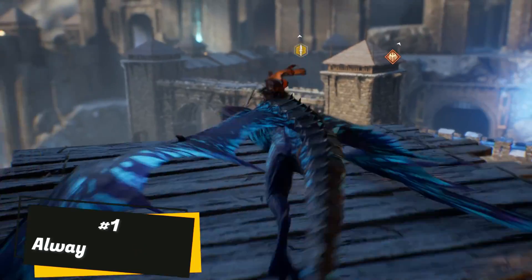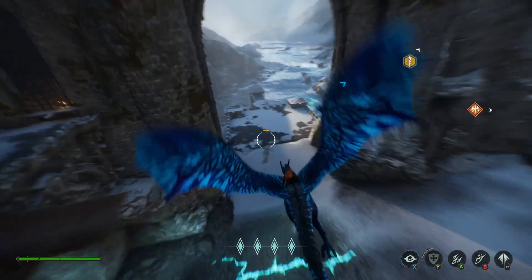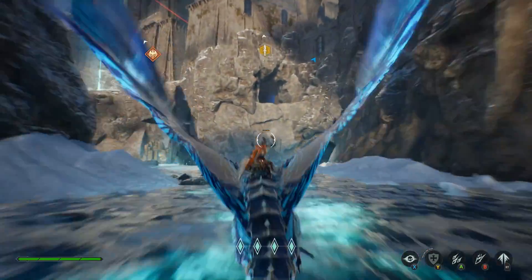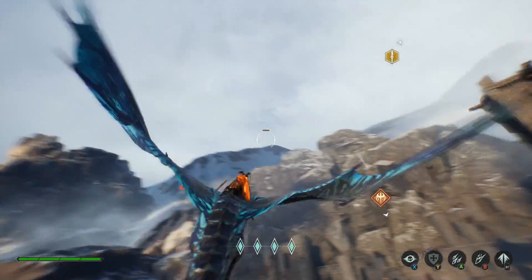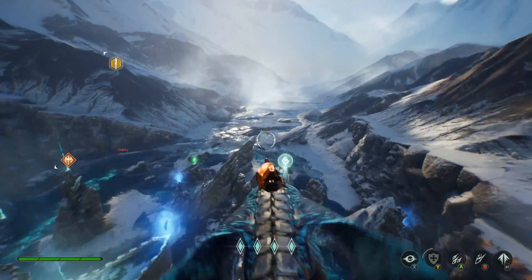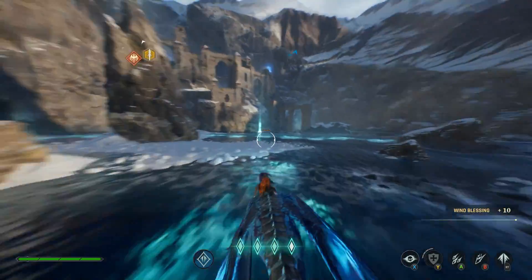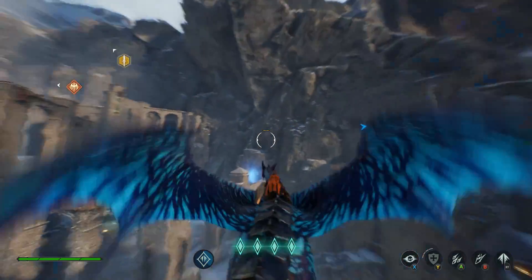Number one: always be rifting. Though the tutorial in this game is pretty useful, one thing it does not explain clearly is where to get rift energy. Rift energy allows you to boost and keep your speed up as you move across the battlefield. There are three ways to get rift energy: by finding rifts in the water or ground that look like little glowing streams; when you see an updraft, though this will only give you a little over one charge of rift energy; and when you find a rift energy orb, which will give you unlimited rift energy for a short period of time.